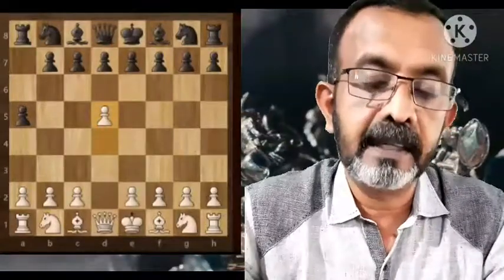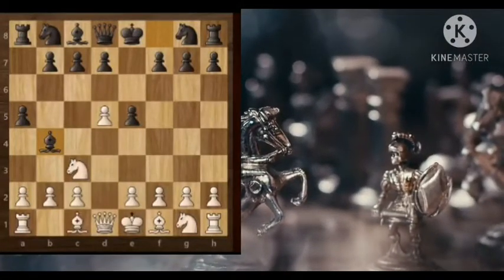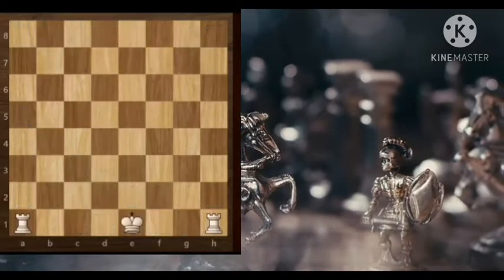The white pawn will occupy that square and the black pawn will be removed. The exception is: if black makes the move and you don't capture it at that moment — if you make some other move and black moves its next piece — then you cannot capture en passant anymore, because you have to do it at the very next move.